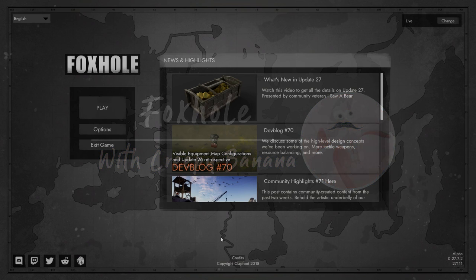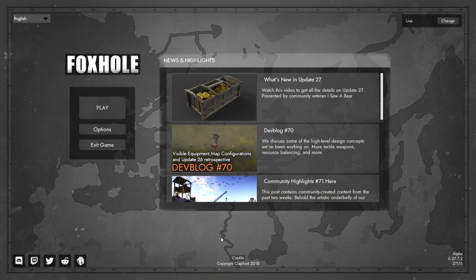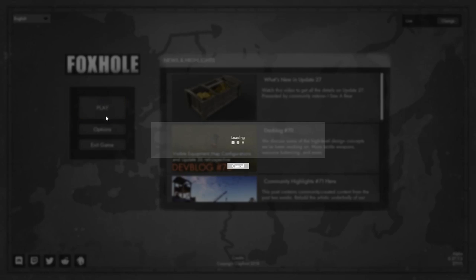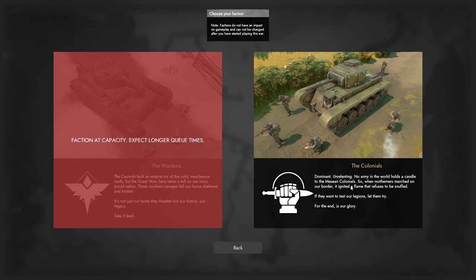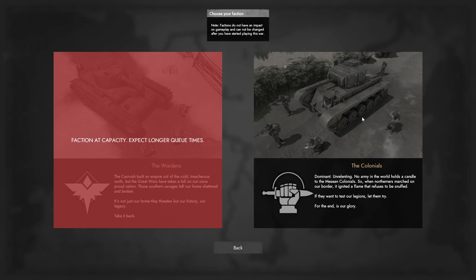Hello everyone. Today I'll be showing you how to get started in Foxhole. When you start the game, you'll be asked to join a faction, the Wardens or the Colonials. They don't have any gameplay impact and you can change your faction after every war. I'm going to choose Colonials because I always play Colonials.